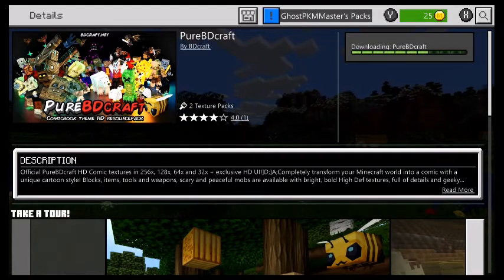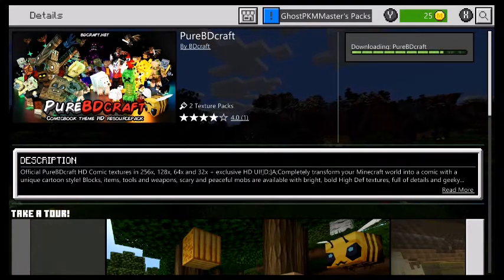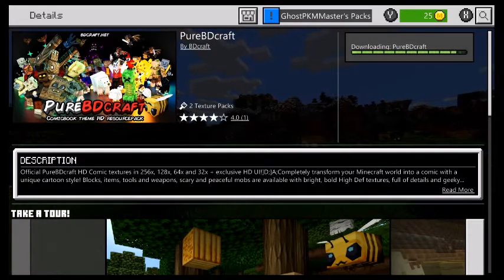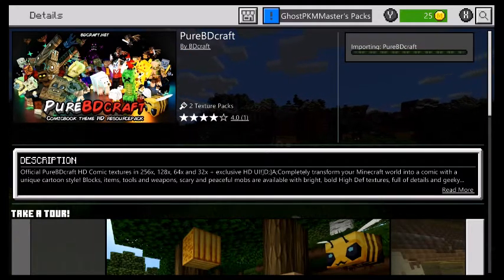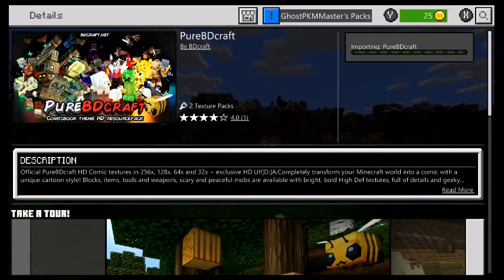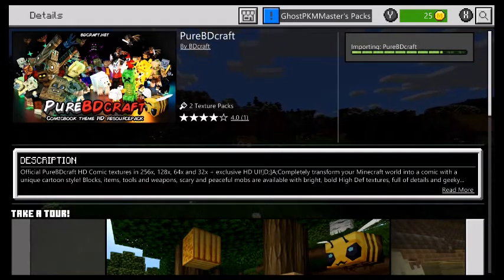Minecraft, please work some magic and make it possible for me to do that on my Switch. I don't know if it is possible or not, but I do think right now I can't do it. If it is possible, please make it so I can, because I would really like to kick this up to the max graphics and have the world just look beautiful with a Pure BDCraft texture pack.